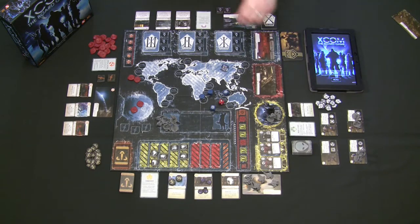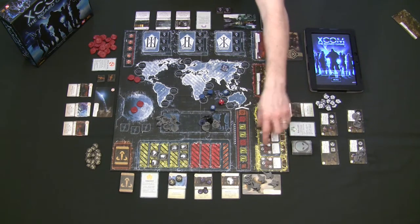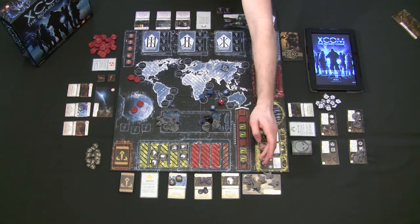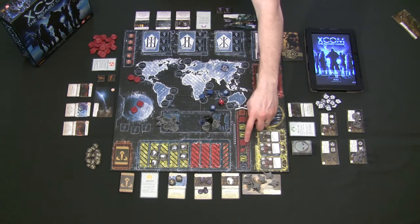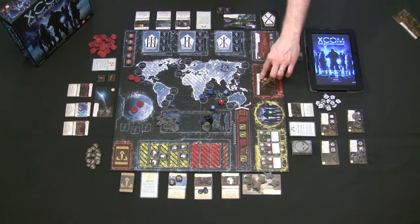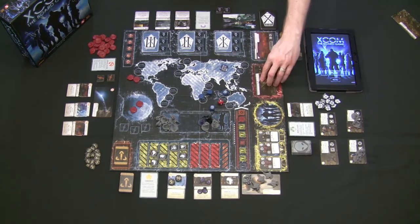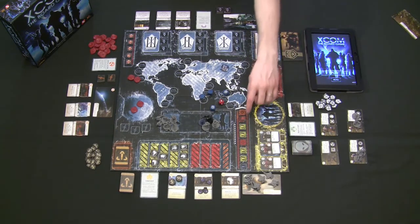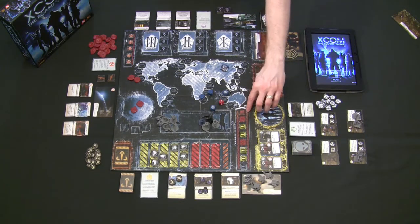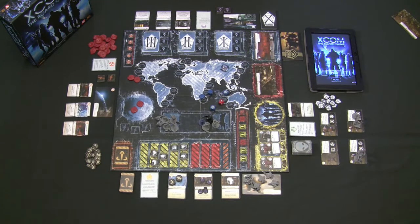Once all soldiers are defeated or you stop rolling, every alien left in your base raises the infiltration level. Every time infiltration reaches a red level, the negative on the mission card happens — there are five different negatives based on your chosen mission. The second time it reaches red, it happens again. If the base infiltration level gets to orange, the XCOM forces have completely lost the game.